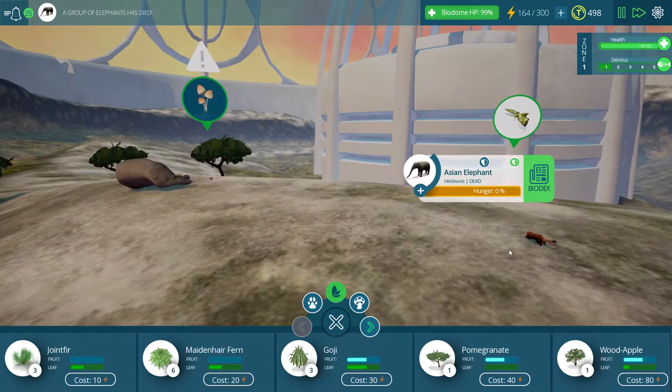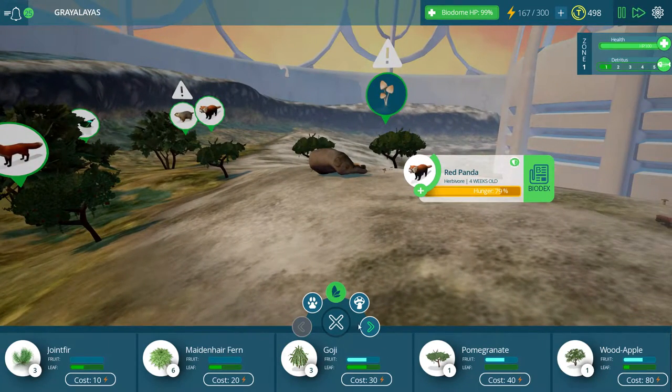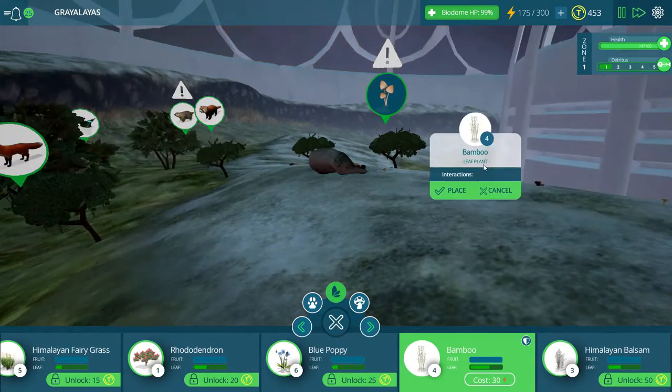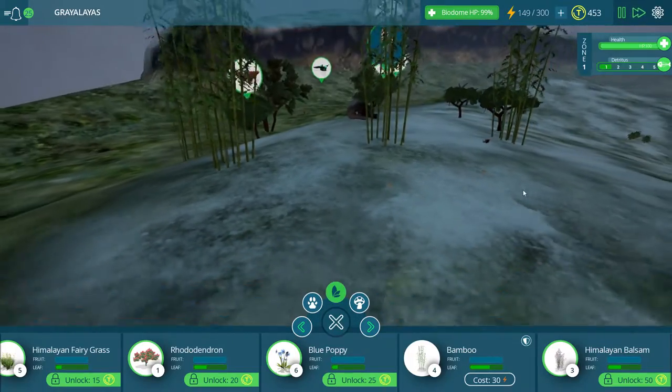There goes that elephant. That's too bad. I still have a red panda hanging around, and that's good because I need to unlock this bamboo real fast. I just wanted to do that so I can — holy cow, look at the size of these bamboo stalks. That's what I'm talking about.